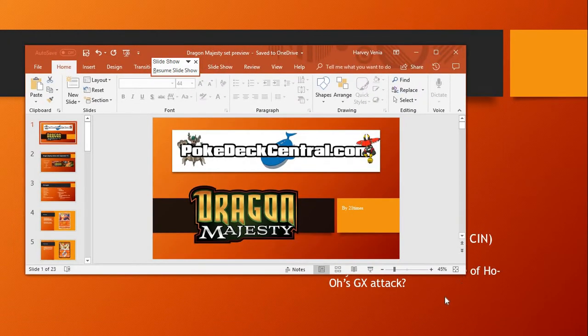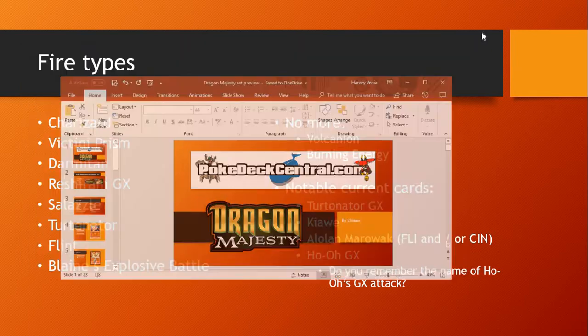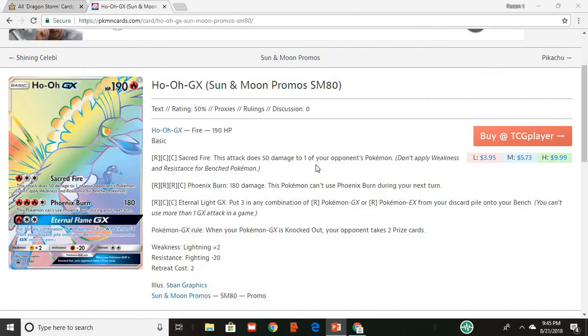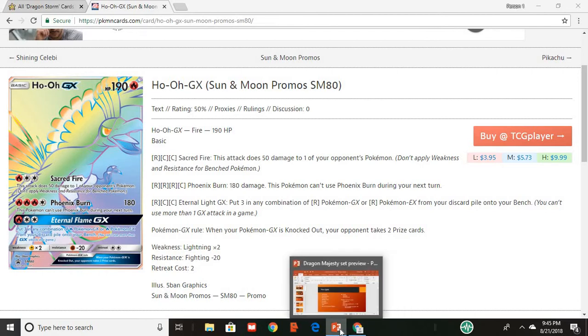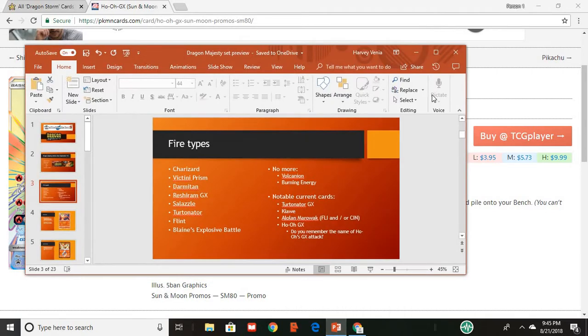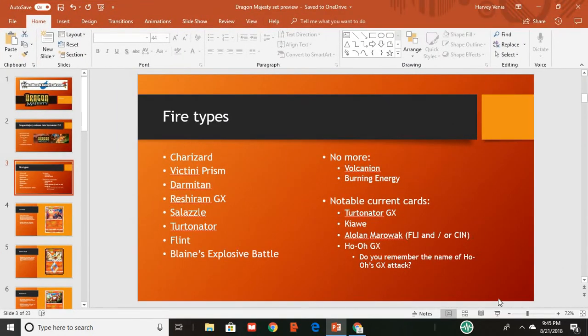I actually brought it up so you could see — there we go. Eternal Light GX. Put any combination of three Fire Pokémon GX from your discard pile onto your bench. That could definitely see some use, and is definitely something that could come into use in the new meta.